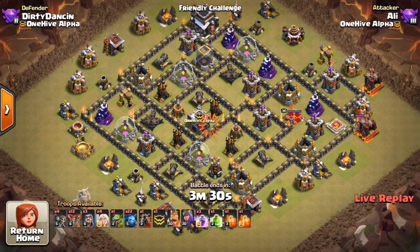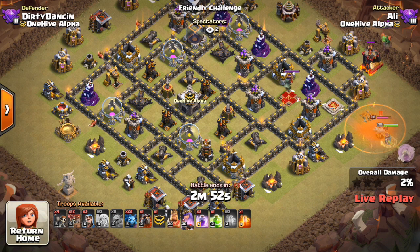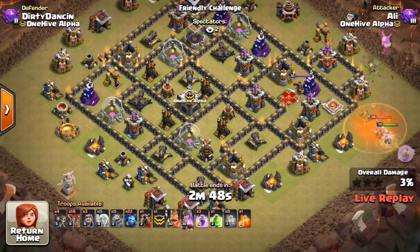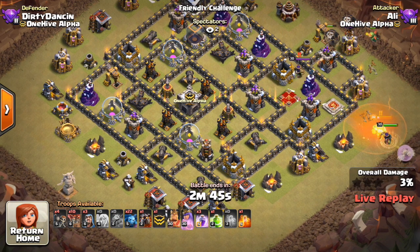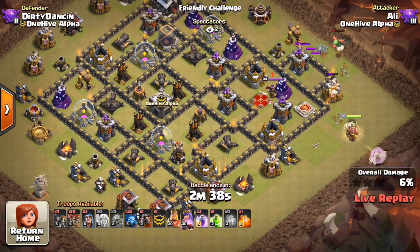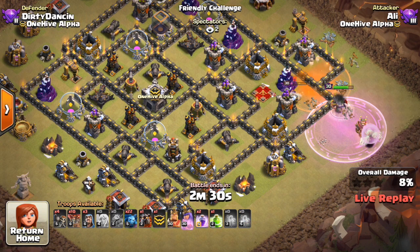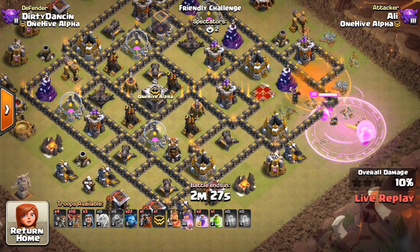Moving along — his second attack. Pretty similar stuff. I think the idea is: don't miss the queen's ability this time. He drops down the same kind of stuff. The balloons up top are too staggered, they come in one at a time. As a result, they both go down. The baby dragon doesn't quite get that Archer Tower, so right away he's not getting the same value as the first attack.